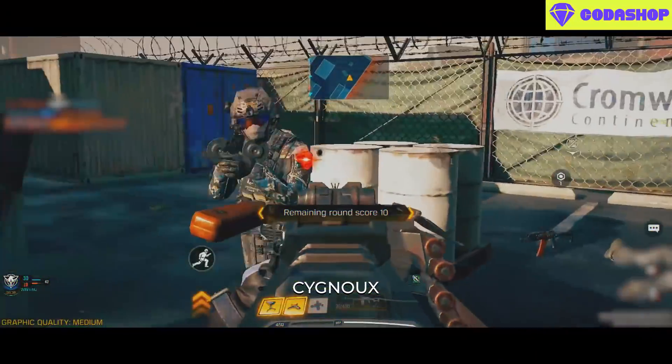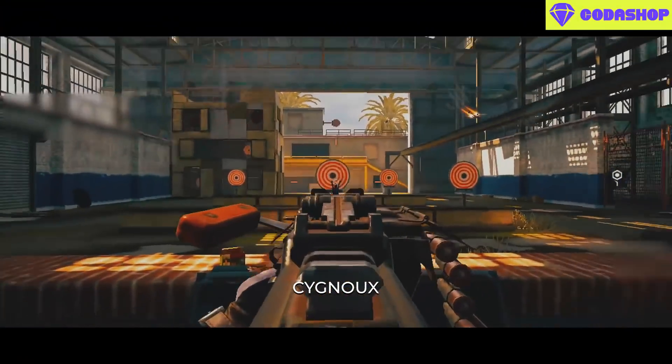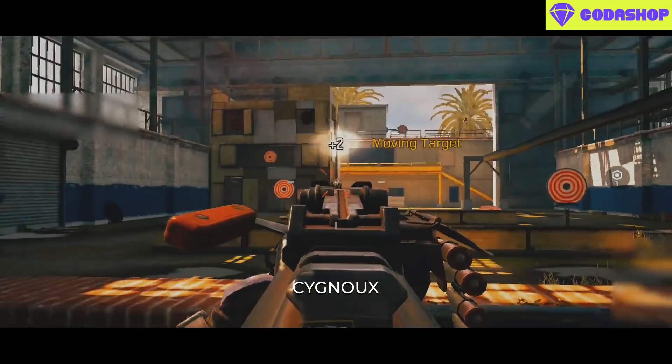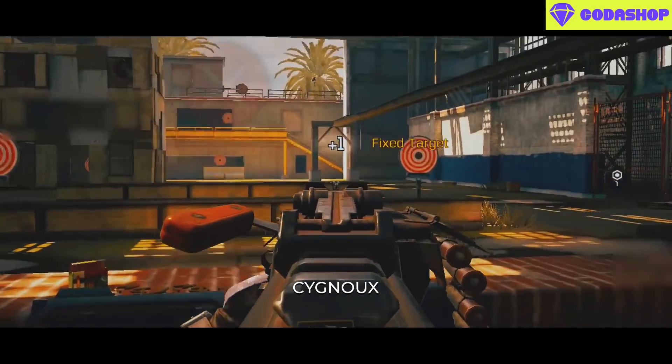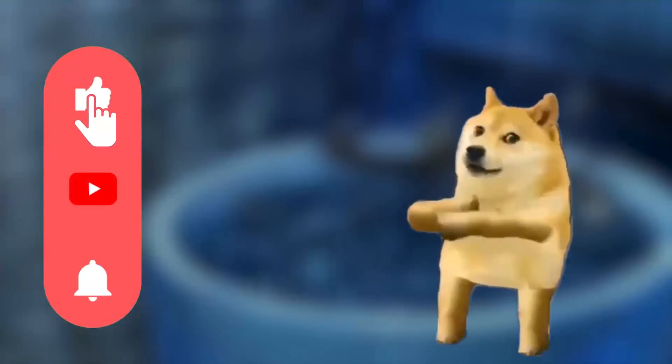Out of all the builds we tested, this one was the best for LMG playstyle and what I recommend. No matter how you build the PKM, the ADS speed will always be slow — so one way to get around that is to keep spamming the ADS button so you are always in the ADS animation. This can cut the ADS time by half and allow you to ADS faster at crucial moments.